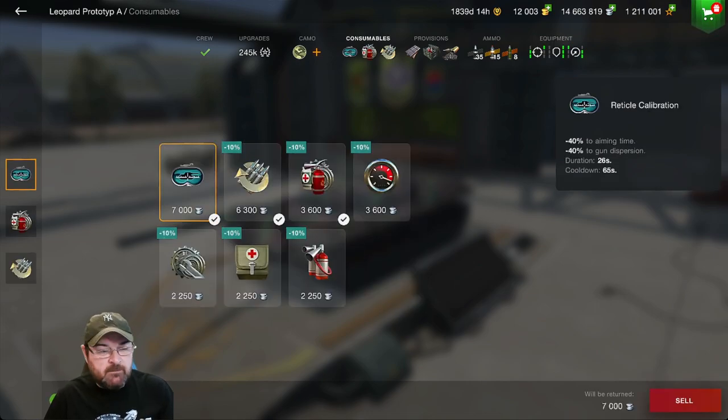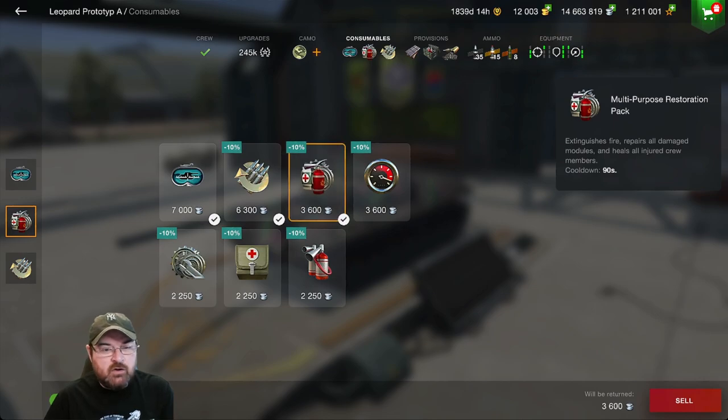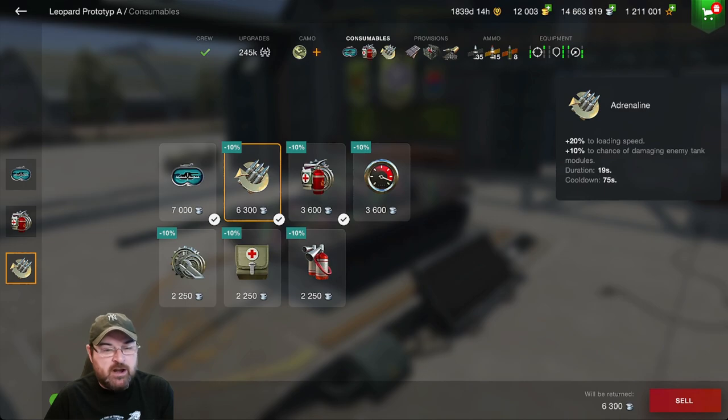Switching over to the consumables — Wargaming have been tinkering with these recently. At the moment I'm running reticle calibration, because I've found a strange quirk with both the Leo 1 and the PTA: it doesn't seem as accurate as it used to be. The reticle calibration gives me that accuracy and peace of mind. I know it's partly psychological, but I just want that peace of mind. I've then got the multi-restoration restore pack, and the adrenaline, just in case.